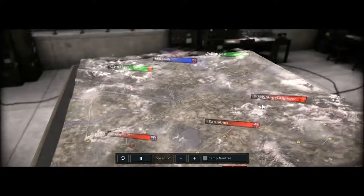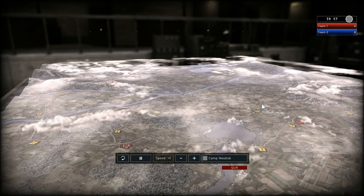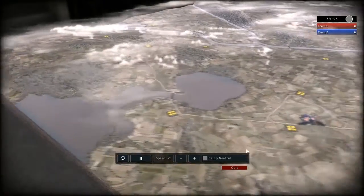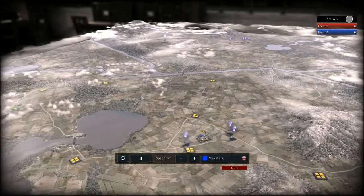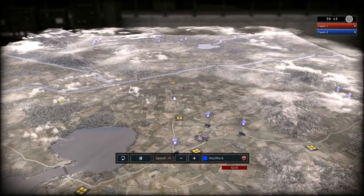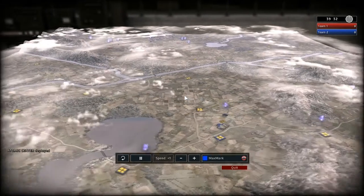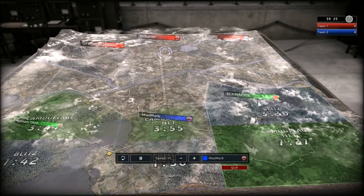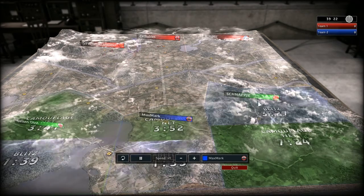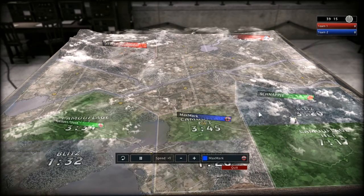Hey guys, welcome to another replay of RUSE. It's a multiplayer game, 3 vs 3. I am on the other side. This is nuclear mode, meaning that you are allowed to build nuclear howitzers, artillery units with a very deadly load. I have Gelbus Ops to the left, Schnappi to the right, and it's me in the middle. I am assuming that both my neighbours are going to go straight for the nuclear artillery.